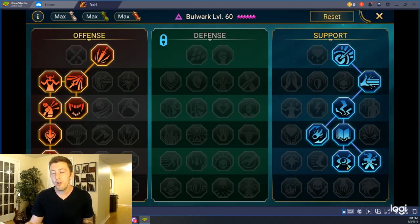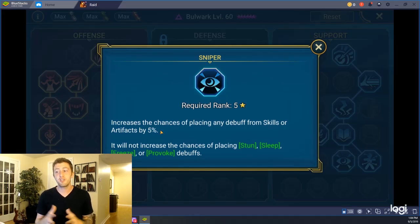There's one other cool mastery, and it's Sniper. It increases the chance of placing any debuff from skills or artifacts by 5%. As you've seen, a lot of things count as debuffs that maybe you didn't know counted. Sniper has the ability to increase the chances of them landing, except for the ones that it specifies otherwise.